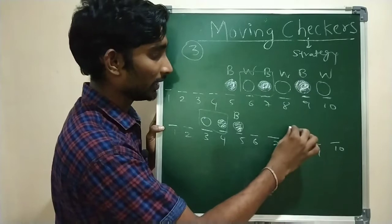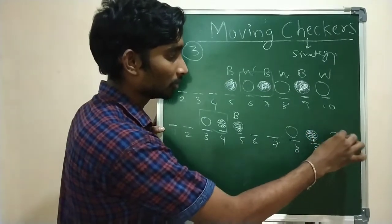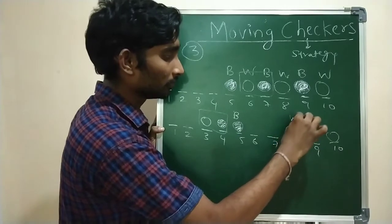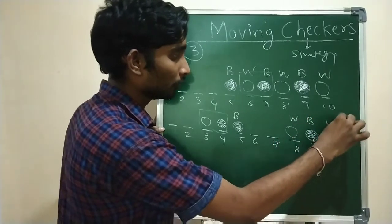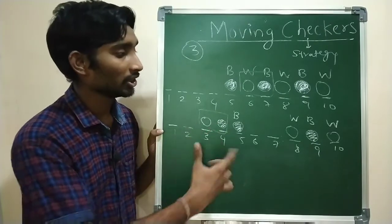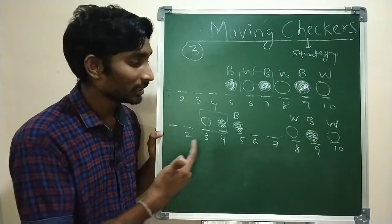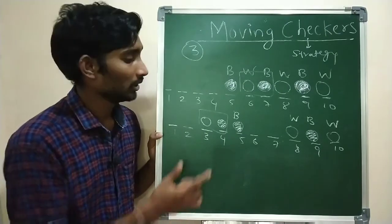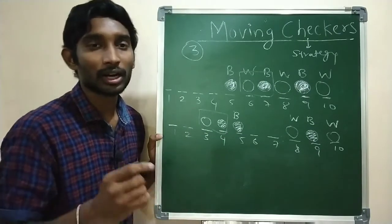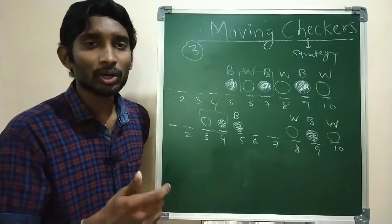What remains now? At position 8 is white, here is black, and at position 10 is white. Now pause the video again and think - there are very few moves left and this puzzle should be solved from here. I have given you a hint. If you have tried and gotten tired, pause the video and try to solve.